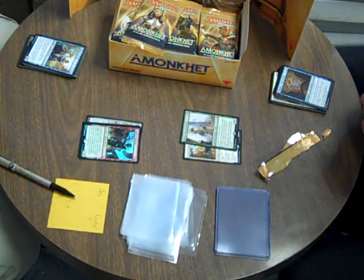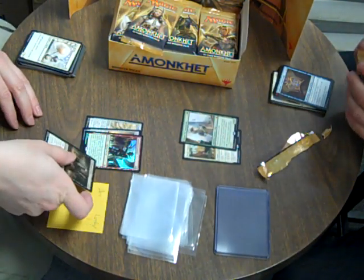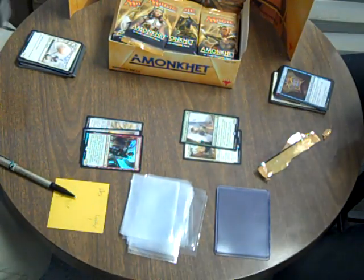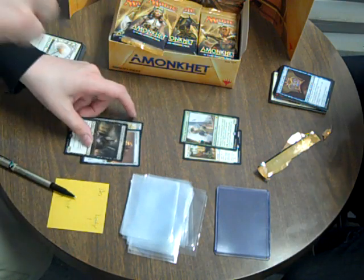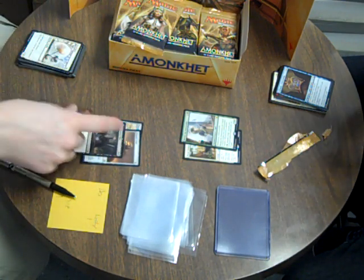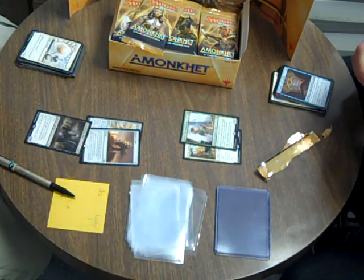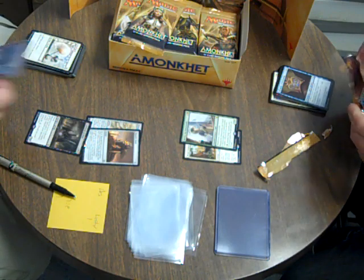Foil mythic Combat Celebrant with an Archfiend of Ifnir. That would be a rare wouldn't it? No, mythic. I don't remember this - from over here it looks gold. It can't be that great. Oh, exert it and untap everybody. Yeah, he's not that great but he's kind of cool. You could set up something around it. It's like automatic manual vigilance kind of.